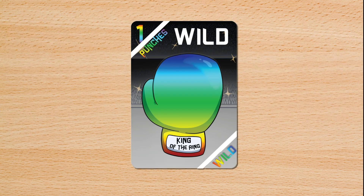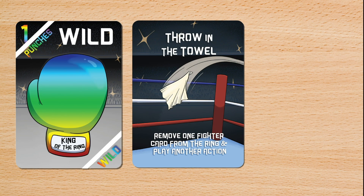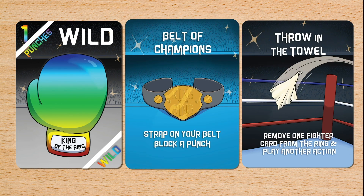There are other special cards, such as wild cards that act as any fighter, throw in the towel cards that allow you to move any card from the ring, and block punches cards that allow you to prevent a fighter from being knocked out of the ring.